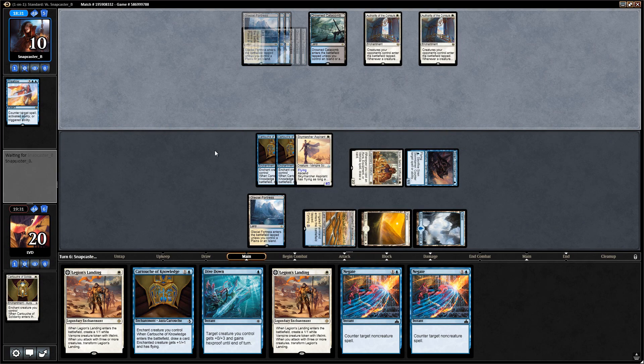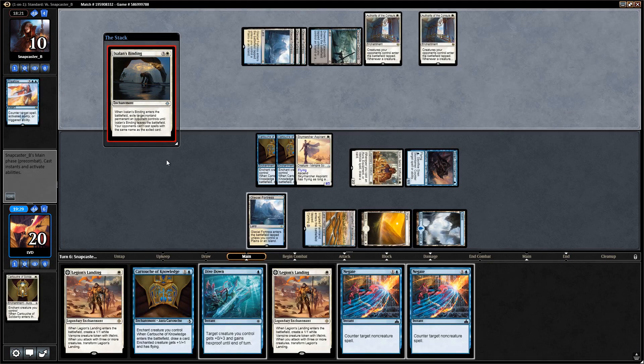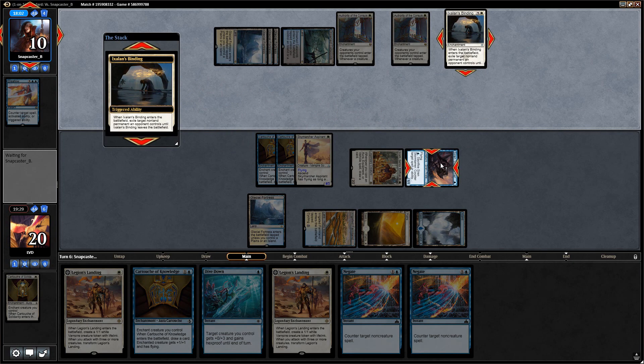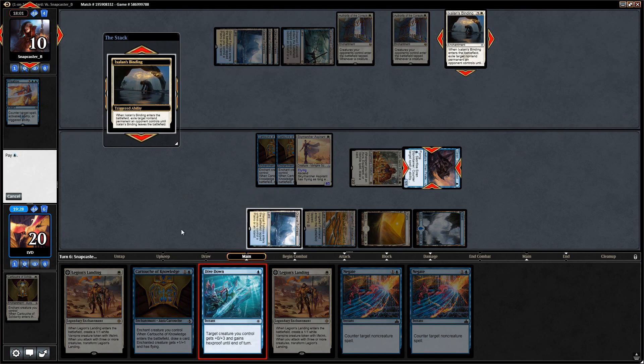Now we have to dodge a Fumigate. Looks like it's just Ixalan's Binding, which is not going to be good enough here. I think I like using Dive Down instead of sacrificing the Stormtamer just to get in for more damage next turn. They're actually using it on the Stormtamer, so we just Dive Down.